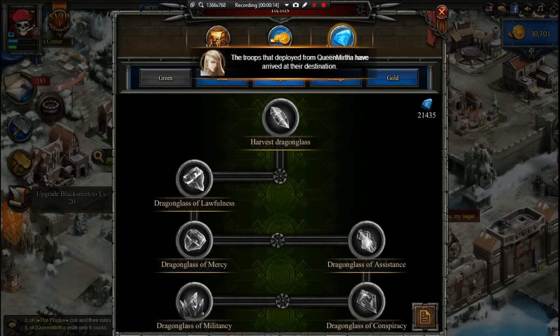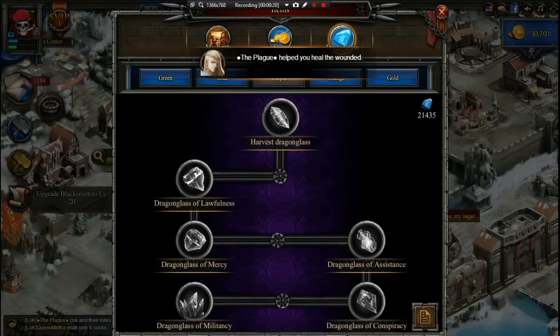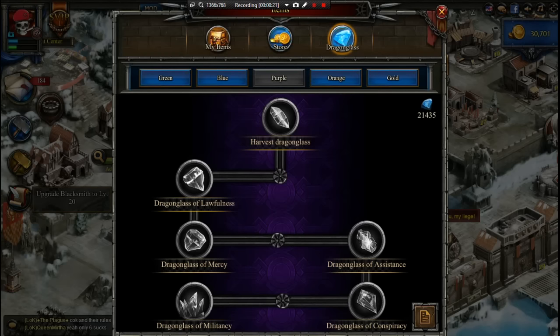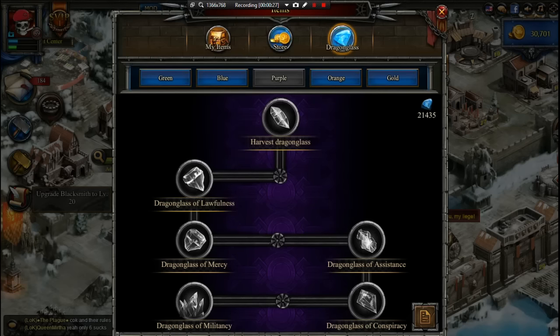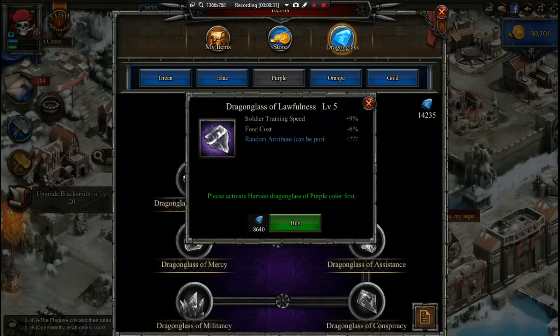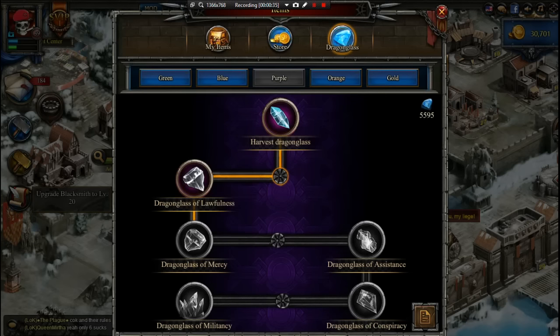You want to get the most use out of your dragonglass. In the lower stages, like dragonglass of lawfulness, you can get the troop training for each type of troop. You can just keep resetting it, keep looking for the different troops — just click by. This works for the blue or the purple dragonglass.